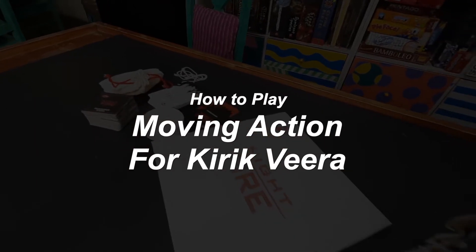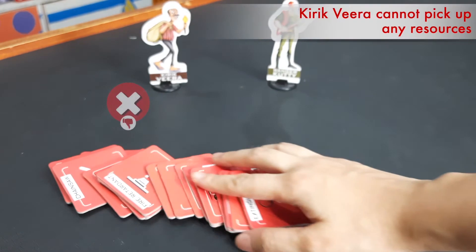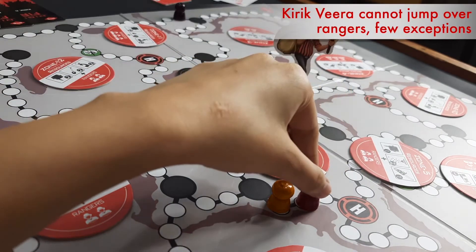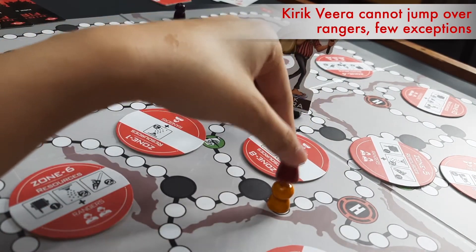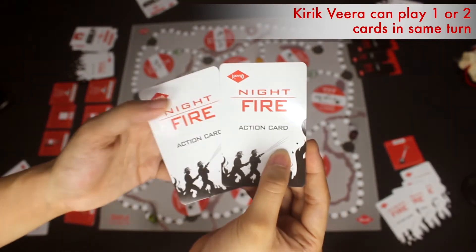Movement for Kirak Veera is a little different. Firstly, this player cannot pick up any resource cards — they are only for Rangers. Secondly, this player cannot jump over any Rangers, with a few exceptions.